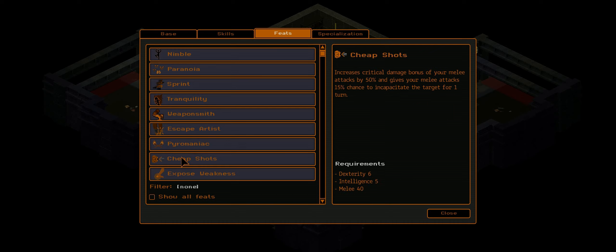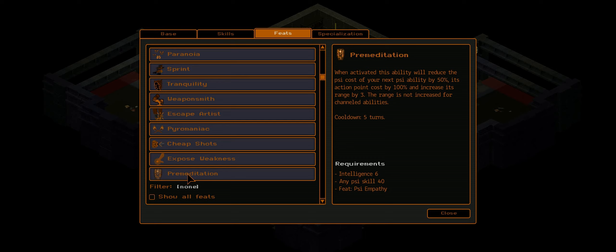Cheap Shots — took this just last level. Increases the critical damage we deal with all melee weapons by 50%, and gives us a 15% chance to incapacitate a target for one turn. Exposed Weakness — we ignore 50% of the target's mechanical resistance and threshold, normally for two turns, but with our specialization it's three turns. Pre-med reduces the action point cost of the next psi ability by 100% and psi cost by 50% — it's an incredible feat that also extends the range of the ability. It's one of the few psionic feats we can take given that our will is still only 6.